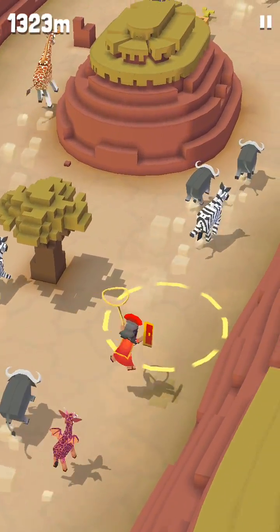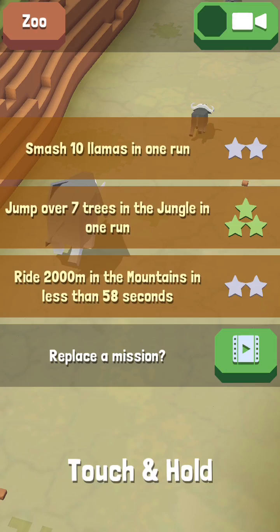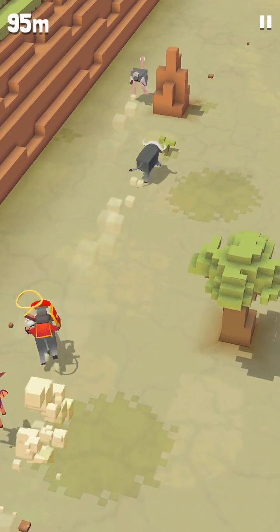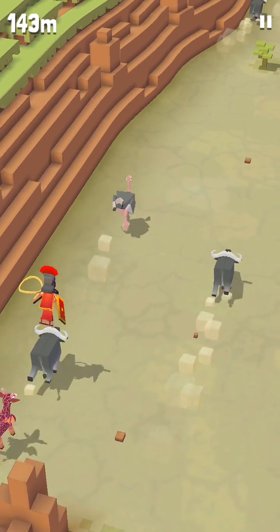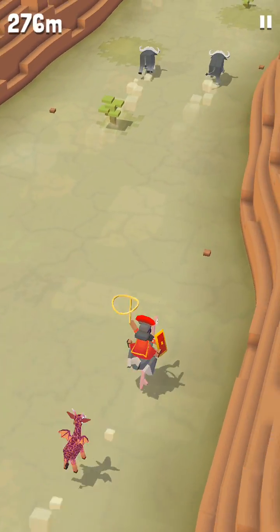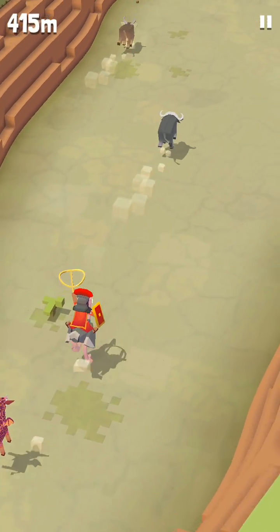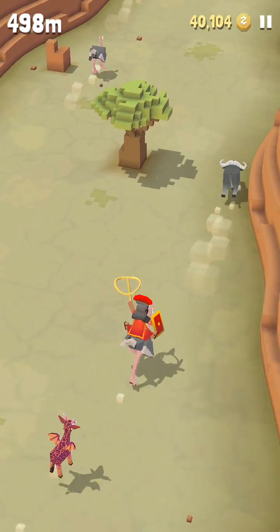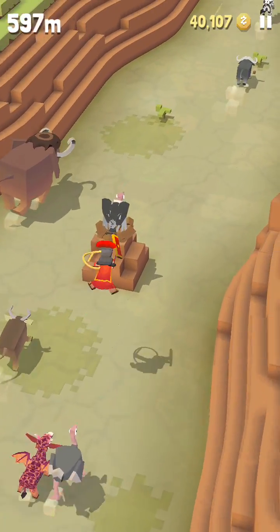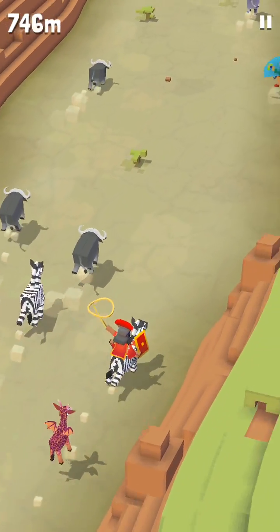The next secret animal we are going to get is called the Trojan Horse. For this one, you have to jump on seven different animals. You can't jump on the same animal while doing this — for example, if you jump on a buffalo, then a zebra, and then a buffalo again, it'll break the chain. So you don't want to do that.